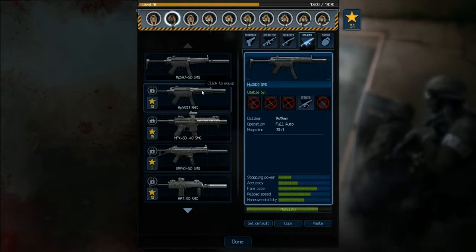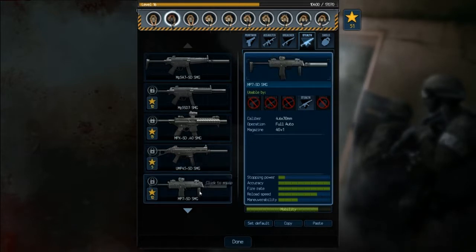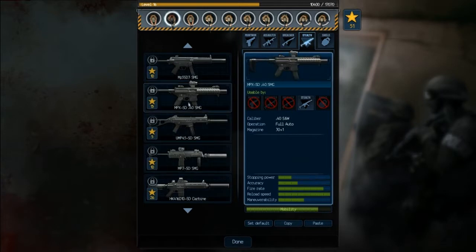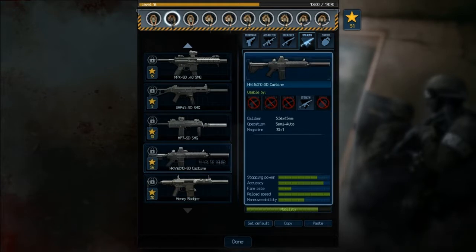That stopping power sucks. MP7 is so terrible. The honey badger - just like in ghosts - stopping power is amazing, fire rate, accuracy. I think the HK.